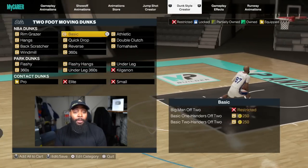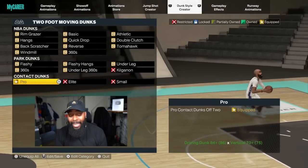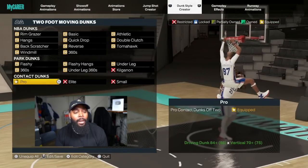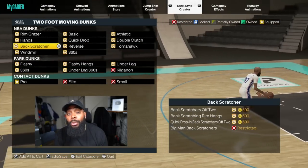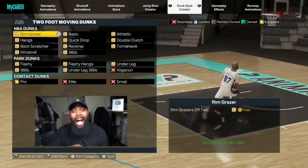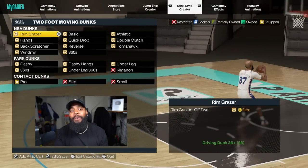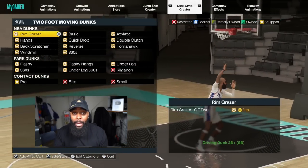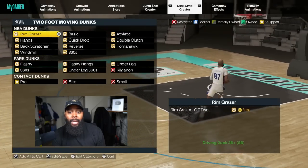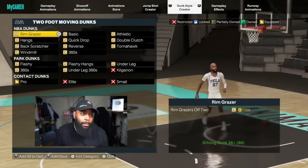I'm going to go through every single dunk — I don't jump off two feet except for contact dunks. For contact dunks you have to equip them, but for every other dunk, jumping off two feet slows you down. It can also trigger certain animations from someone with a high anchor or high interior defense. I don't want to leave that up to chance, so I don't jump off two feet. Most of my contact dunks happen off one foot anyway because of Limitless Takeoff — I'm so far from the rim.